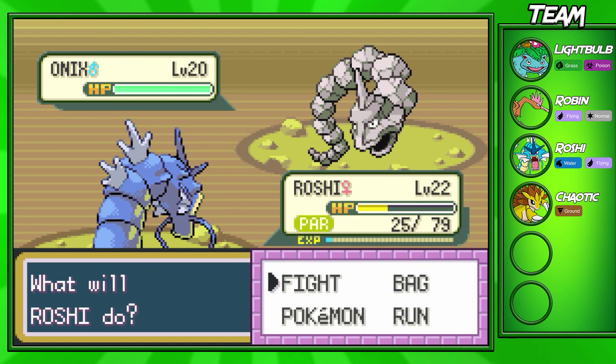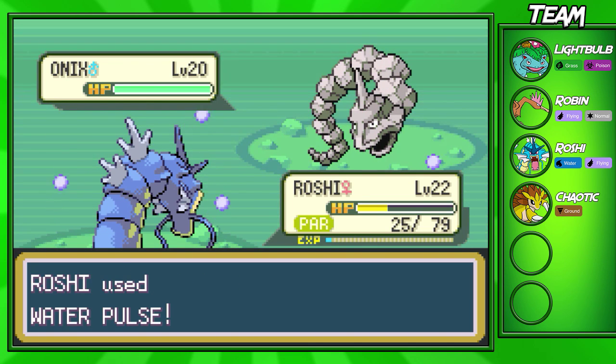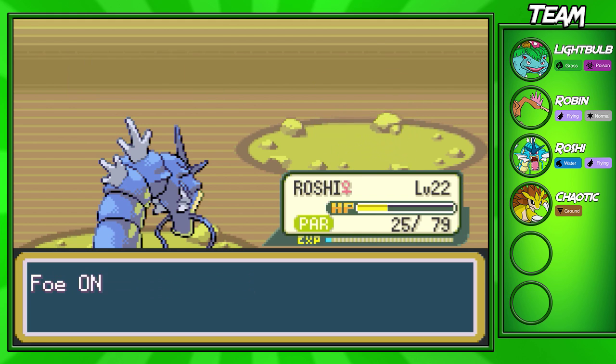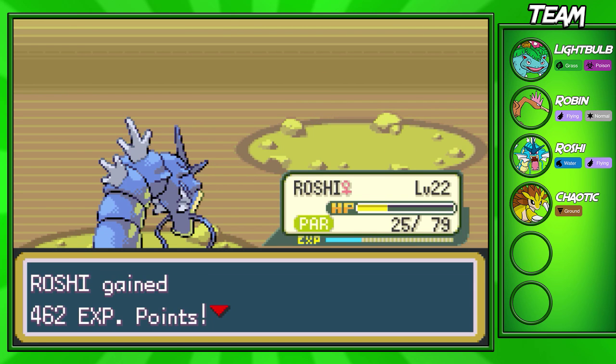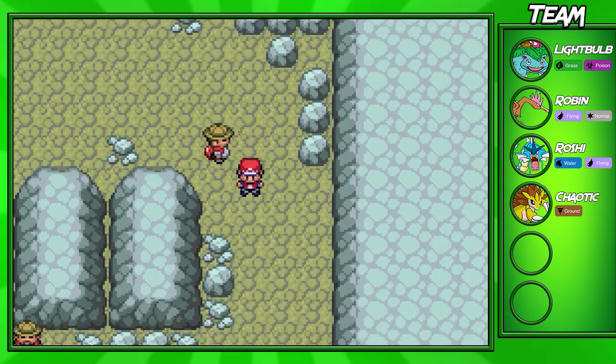There are two other Fighting types you get later on in the game that are a little bit better than Machamp in my opinion — that's just because I'm biased with those two Pokémon. But you could definitely pick up all three of them if you want. This Onix is going to go down from another Water Pulse. Eric is going to give us $720 and we're going to continue on to the next trainer.